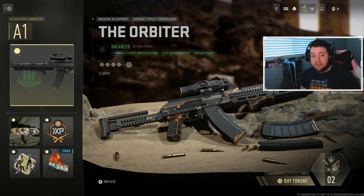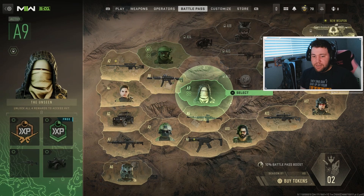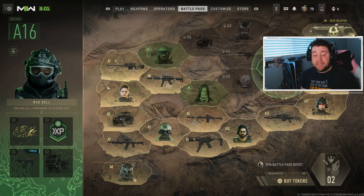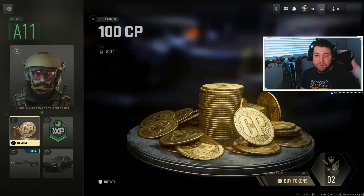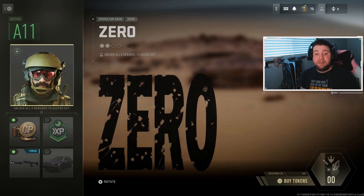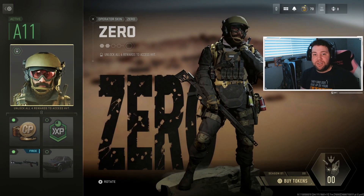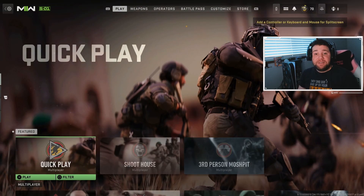I have two tokens and I'm deciding between A9, A11, or A16. I'll go for A11 and grab the points and this blueprint. I've unlocked two nodes but I still need three more tokens — the big part of the sector stays locked until I unlock the remaining small nodes. Once I purchase that, the entire sector is done and I can move on to A14.